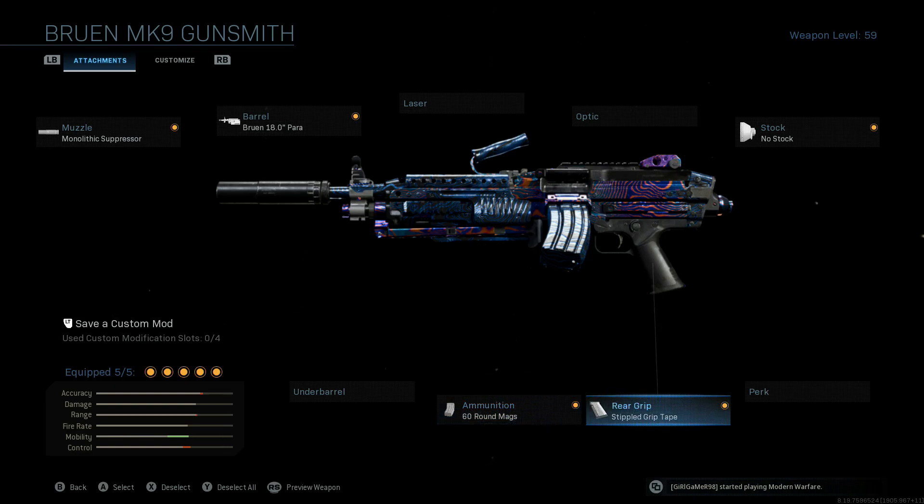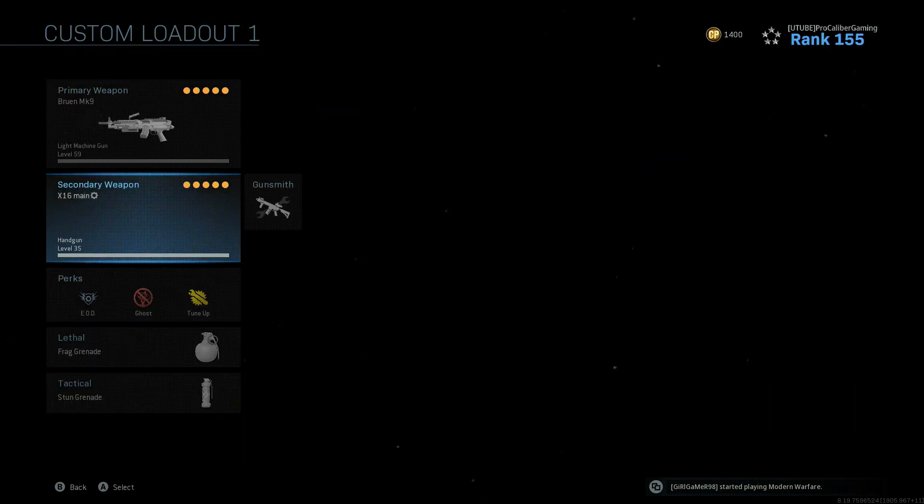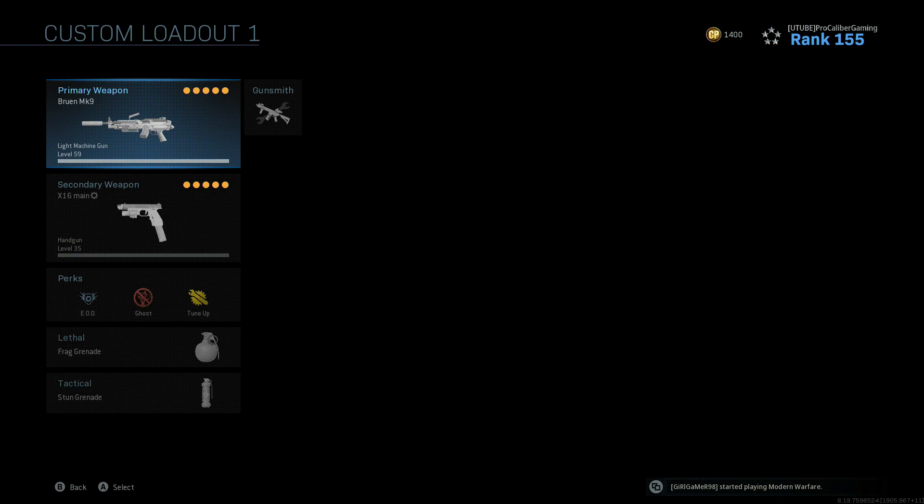Still running the 60-round mags in hardcore because the ADS time is fine and it only takes one or two bullets even at long range. So there are your five attachments. The best setup for Warzone is completely different - you could run this in Warzone and have a fine day up close, but if I'm rocking a primary LMG out of a loadout drop, I want it set up for longer range engagements, with akimbo snake shots as a secondary to deal with people up close.